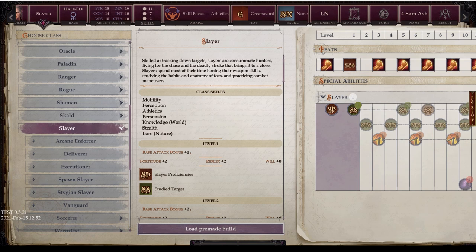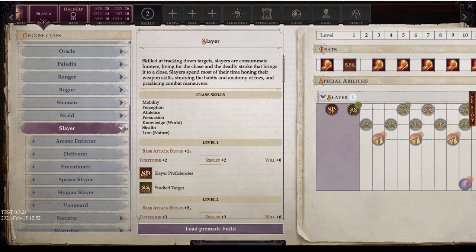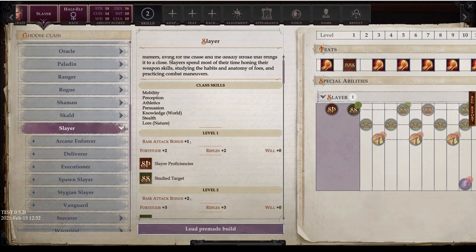The base class is the Slayer — skilled at tracking down targets, Slayers are consummate hunters living for the chase and the deadly stroke that brings it to a close. Slayers spend most of their time honing their weapon skills, studying the habits and anatomy of foes, and practicing combat maneuvers.